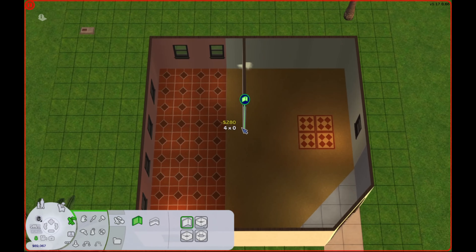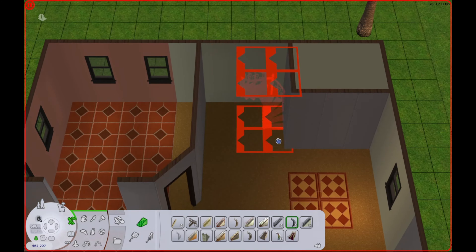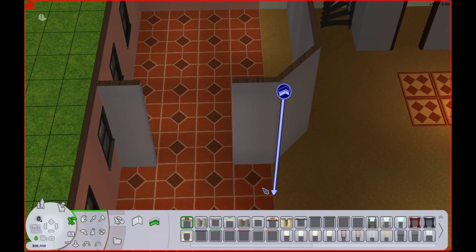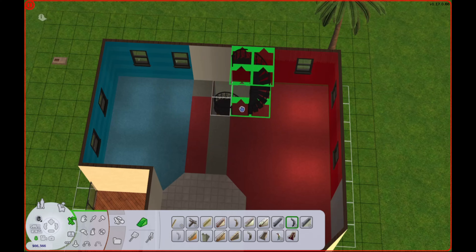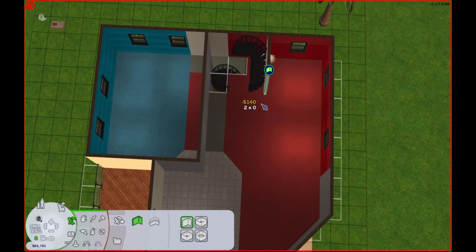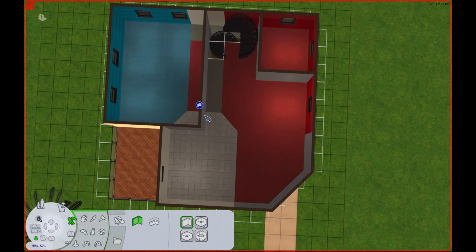One thing I tried to do was decorate this condo more like how I would think Nina would want to decorate her house, even though Dina is the one that bought the condo and she's just letting Nina live here. Dina is going to be moving out so soon into the Goth Mansion anyway that I didn't really want to furnish the house exactly how I think she'd want it.